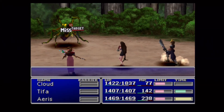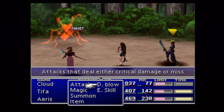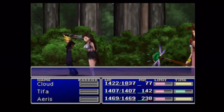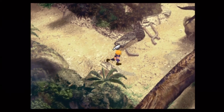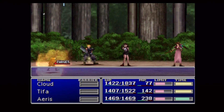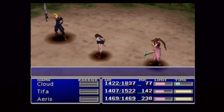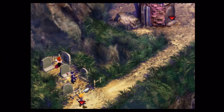We just obtained the Deathblow materia. Basically if it connects it will always do a critical hit, but there's an accuracy reduction when you use it. Your character has a base hit percentage, and using Deathblow takes a third of that away — so if your character hits 100% of the time normally, with Deathblow you'll only connect 66% of the time.